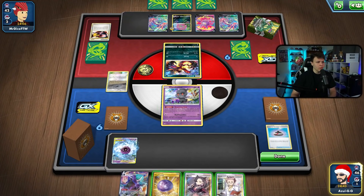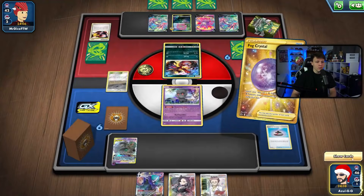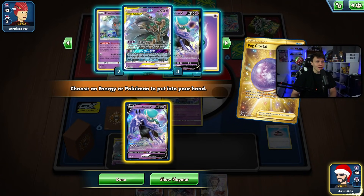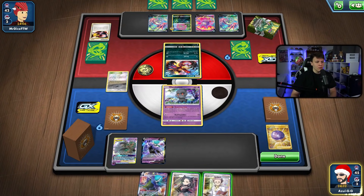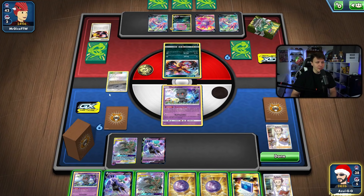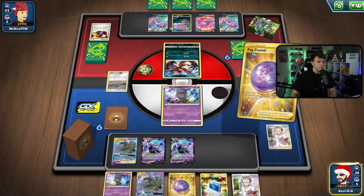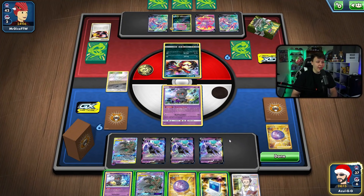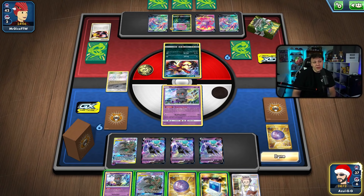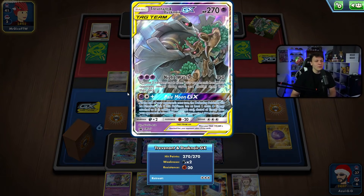I'll throw this down and play Research. They only have a four-card hand. I'll grab the Calyrex, throw it down, play Research. I won't bump the stadium yet. I'll throw this down, Fog Crystal for another Calyrex V, and probably just pass over to my opponent. Then we'll try to make the play happen next turn — it's going to be tough but it is doable. Next turn we're looking for that Pale Moon GX plus getting the stadium in play — combined with Marnie would be great.